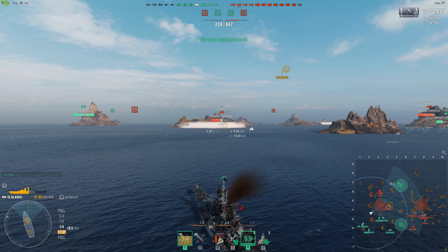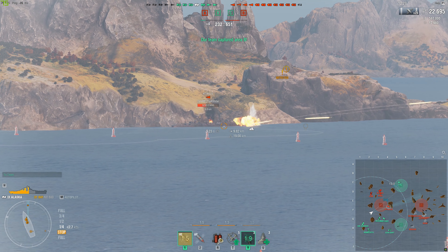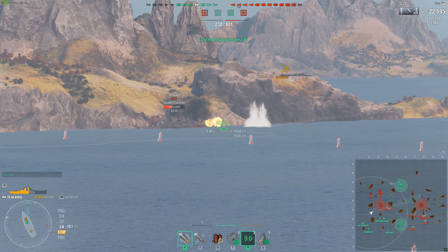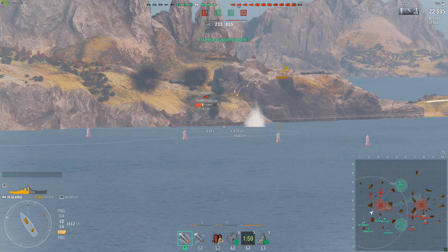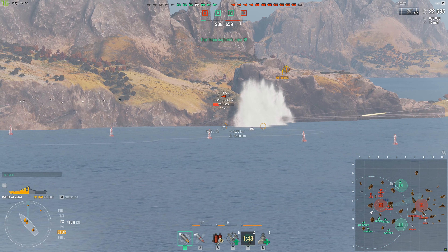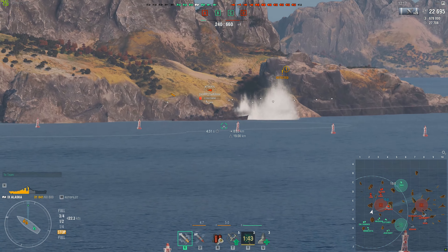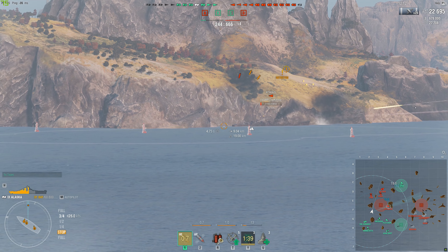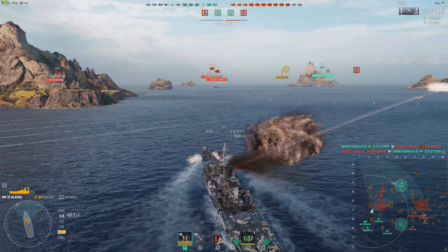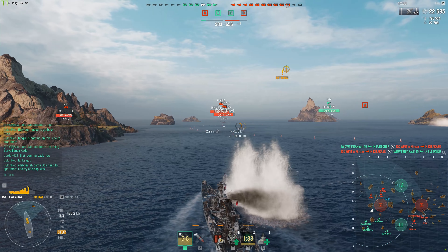Radar keeps him spotted and he's now out of the smoke - he's collided with an island. The Fletcher is pumping him full of HE while he can. When ships get stuck on islands it really messes with your aiming system, probably because it tries to lock onto the island. Either way, he goes down.